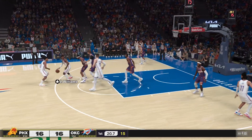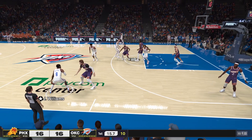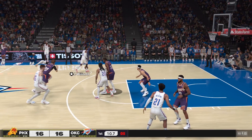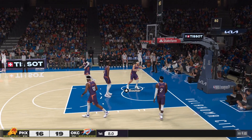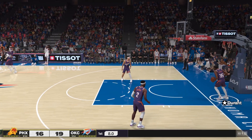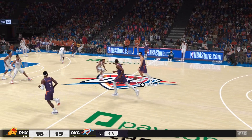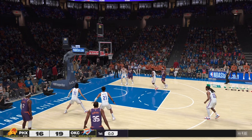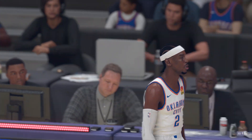Wiggins outside. Now Williams — for the three, drains it from beyond the arc. Williams has got five. Eight seconds left in the first quarter. And here's Booker from the arc — the last-second attempt does not go in for him. One quarter in the books, and it's been a close one so far. Thunder lead by three.